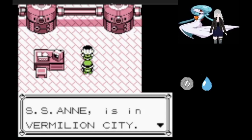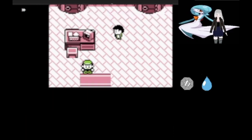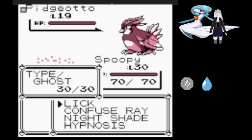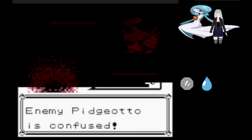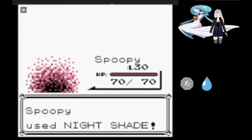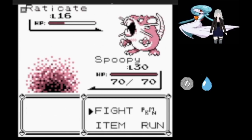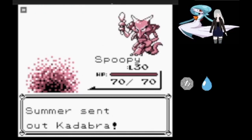After that, we continue on to get the SS Ticket from Bill, then beeline our way to the SS Anne and rival number three. Pidgeotto comes out again and still isn't able to damage Spooky before it goes down to a couple of Nightshades. Raticate tries its best but only has Quick Attack, so no problems there.